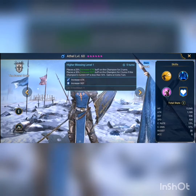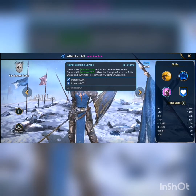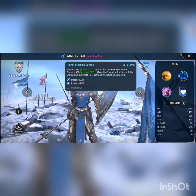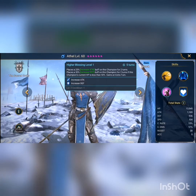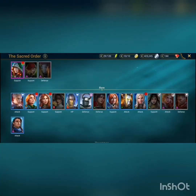Her second skill attacks all enemies and has an extra 15% chance of inflicting a critical hit — pretty solid. And her third skill places a 25% increased attack buff on this champion for two turns and places a 30% increased defense buff for two turns if this champion's current HP is less than 50%, then gains you an extra turn. So you can do this move and then attack straight after. They're pretty good for using weaken against the clan boss and other dungeons, which is quite resourceful.